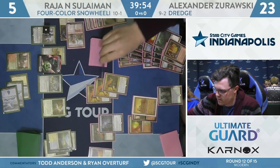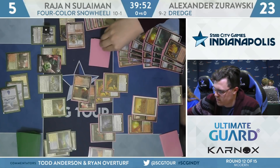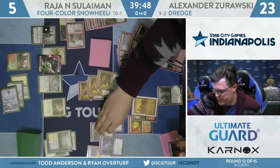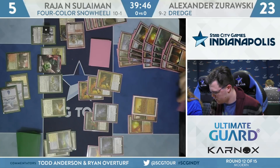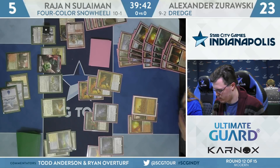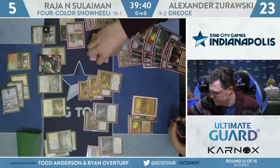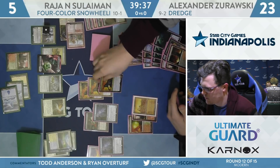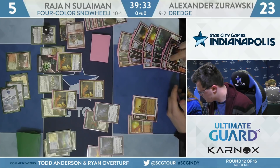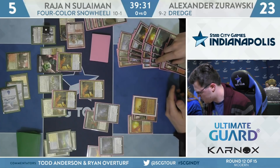Zorowski will start with the Dredge of Life from the Loam — land, land, Narc Amoeba. Gets the Amoeba. The fact that Narc Amoeba has Flying is actually pretty relevant — gets over the Germ Token for free, and can also just kill the Teferi this turn without having to attack into it with everything.